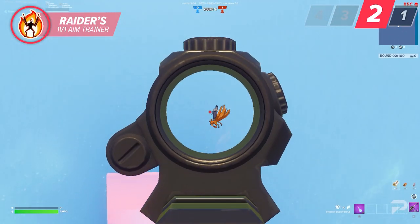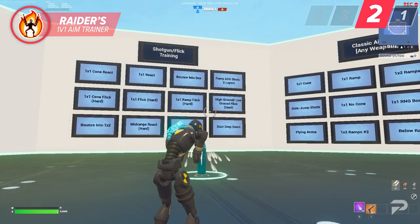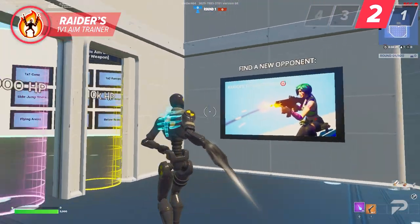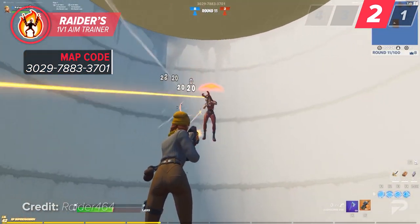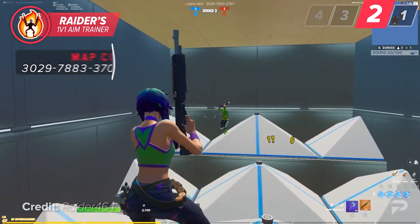These maps are going to greatly improve your shotgun flicks as well as your SMG tracking. If you don't have a friend to practice with, there's no need to worry — there's actually a queue option once you enter the map that's going to pair you up with a random online opponent. This map is still actively used by so many players, so finding opponents to play with is not going to be an issue at all.